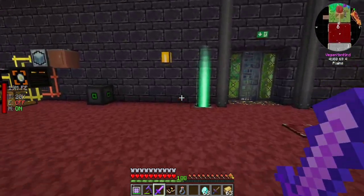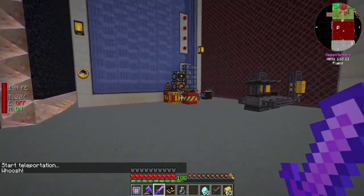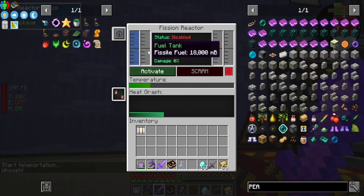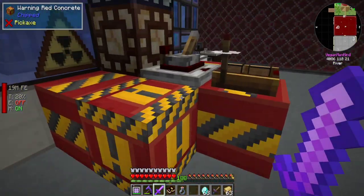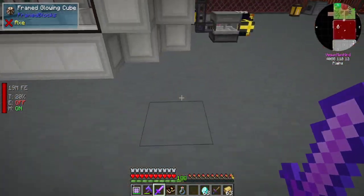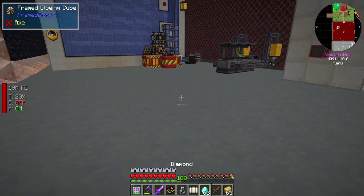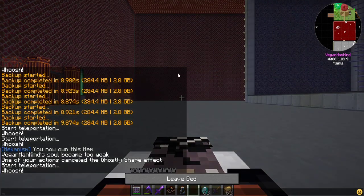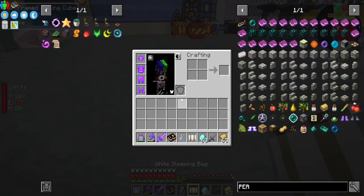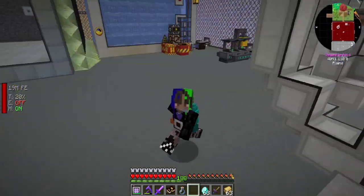Why aren't you automatically shredding off? I'm glad this system worked. I am trying to collect a whole bunch of antimatter, because I'm kind of thinking about getting the All The Modium block. I don't know if I'm going to go all the way into bees if I need two blocks - that seems ridiculous. I'm trying to get a lot of resources, but that's for another day.